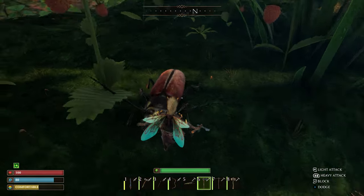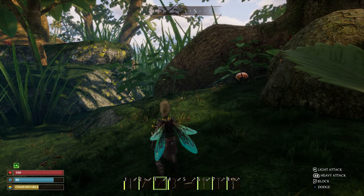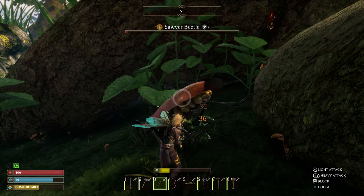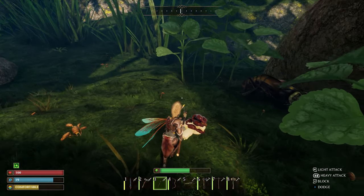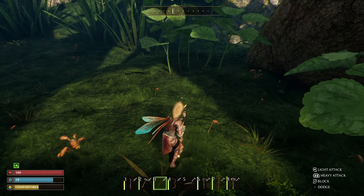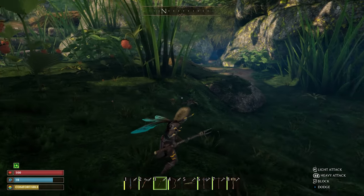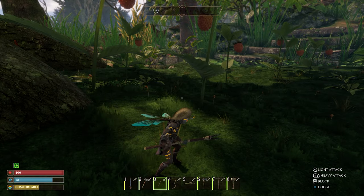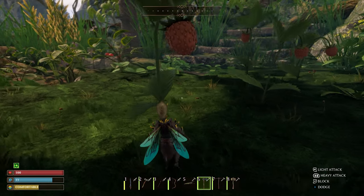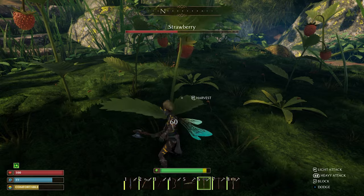You're going to want to learn how to fight sawyer beetles pretty early on. Spears and bows work best for them. You're going to want to be killing these guys for their chitin. Some give chitin, but they're not as easy to kill as the sawyer beetles — and this one gave us one, some sawyers will give you two. The other things you fight that give chitin are a lot harder to kill and they'll only give you maybe three, sometimes four on rare occasion. So they're not worth fighting versus the sawyer beetle.